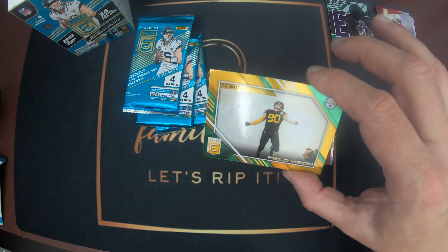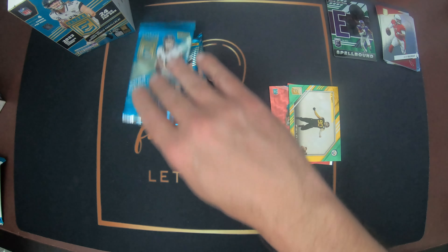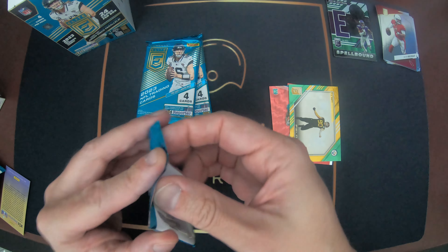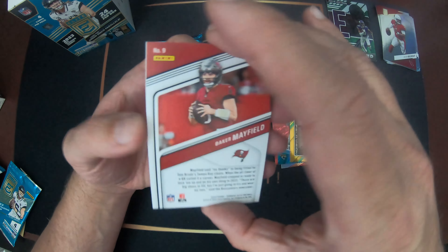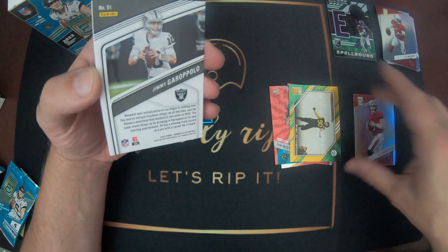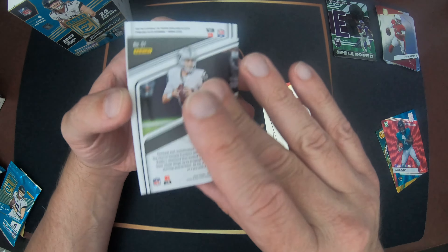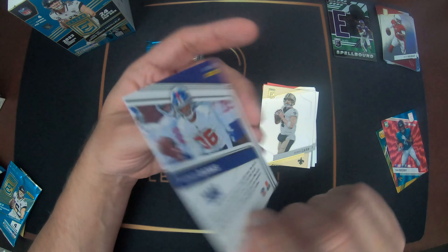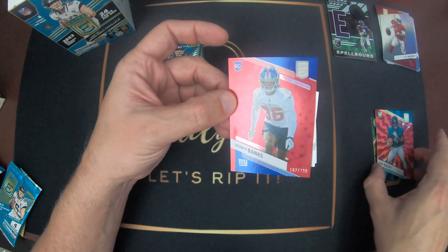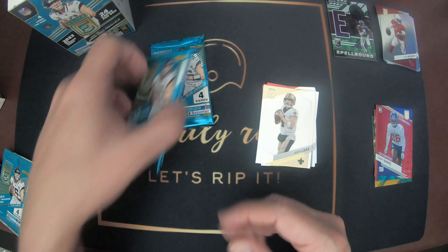And a T.J. Watt on the field vision. That is pretty cool. That's the field vision - I think that's just a green. Baker Mayfield, Jimmy Garoppolo, Derek Carr, and Deontay Banks - another numbered card. This one, 107 out of 299. I think the other one's like a shock wave or something.